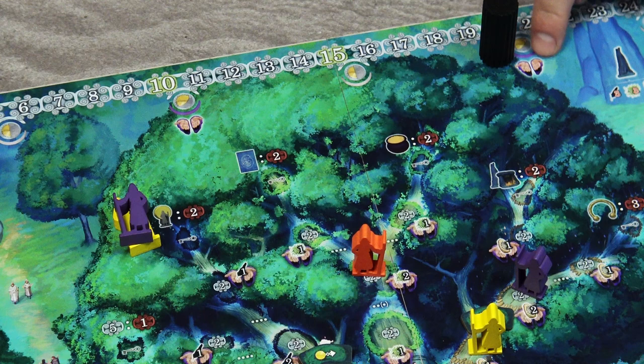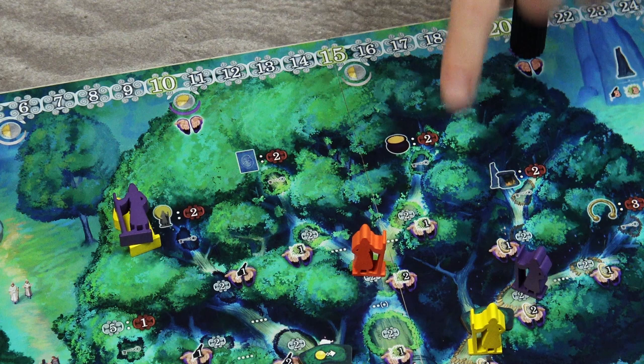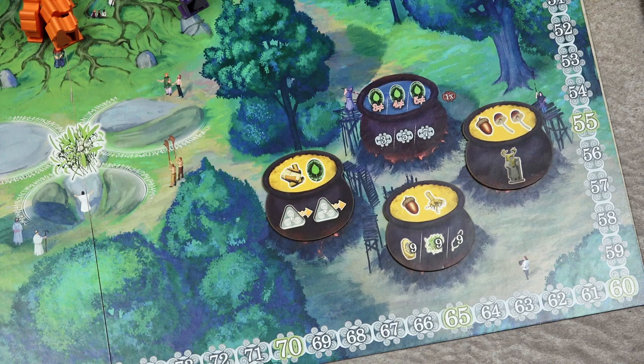Then move the solar marker to the next space. If it lands on a marked space, the solstice takes place: all druids on the branches gain the resources printed on their spaces, but only if the current victory points of that player is behind the solar marker — if a player's VP is in front of the solar marker, they gain nothing. At the end of the dusk phase of round 5, the game is over. Each player may brew one last standard potion and gain the corresponding victory points, and then the player with the most victory points wins.